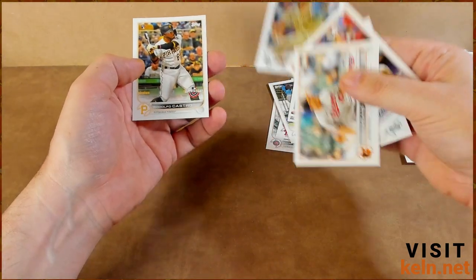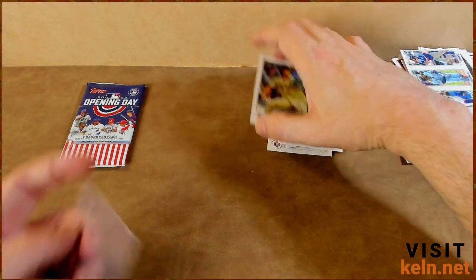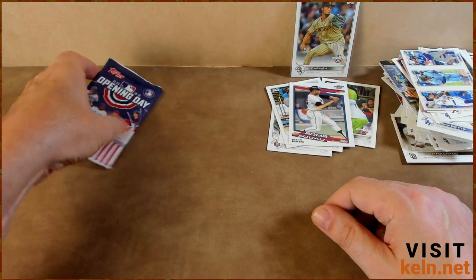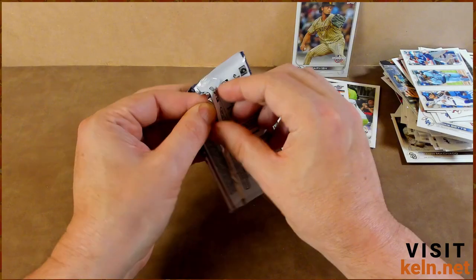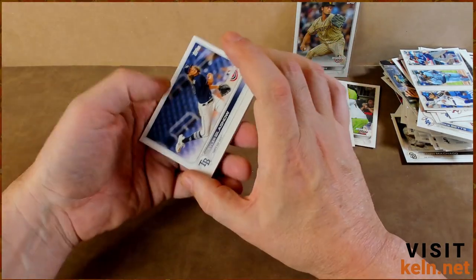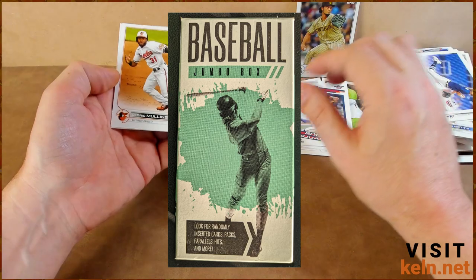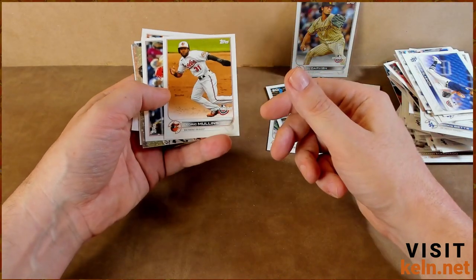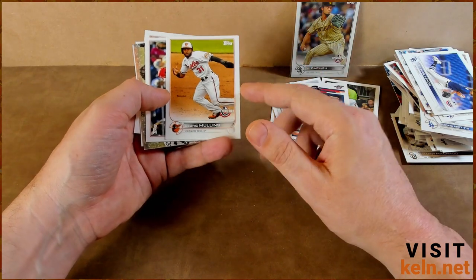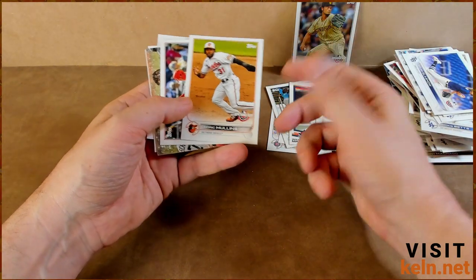Logan Gilbert, Yu Darvish — nice, another one of my PC guys — and Rodolfo Castro. Yu is not quite on the same level of PC as Shohei, but he is still one of my favorites, long before he was on the Dodgers. When he first came into the league people in Texas were talking about him, and then he came to LA in 2017 — I was pumped. Tyler Glasnow — nice. My nephew just pulled a Glasnow yesterday from one of those Walmart packs, like the eight-dollar ones. He also got an auto of someone I'd never heard of. Those boxes are actually really fun to rip because you'll see stuff you've never seen before, and every once in a while you get a Nolan Ryan and Jose Canseco — nothing you'll retire off of, but very fun for six to eight dollars.